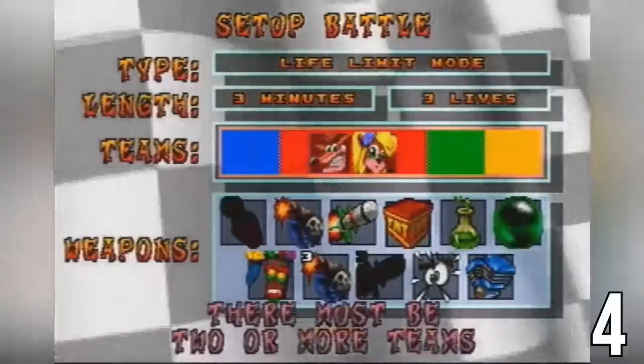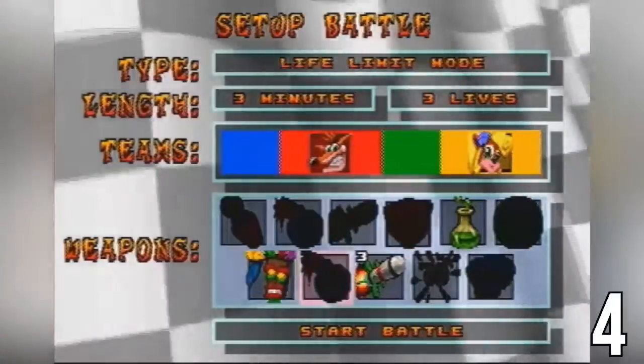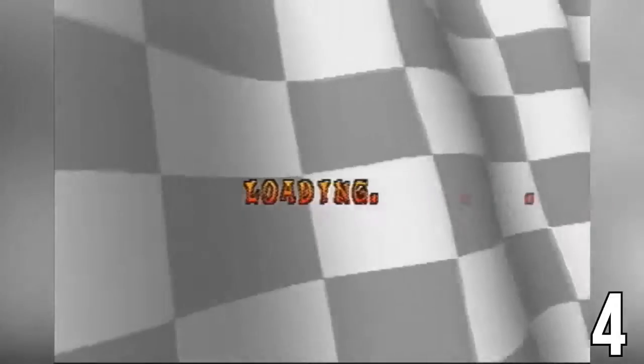Crash Team Racing has a newly discovered wrong warp that completely broke the any% category for this speedrun, found in October 2016. To do this glitch, you go to battle mode and select two characters. Every time player 1 wins, a level counter increases by 1. By doing this 19 times on Rocky Road, you change the level value of Rocky Road — which is 23 — to 42, which is the credits for the game. You can load this level by selecting 'change setup' instead of 'retry' after the 19th win, and when you press start the credits will load. This skip saves about 45 minutes from the normal speedrun.